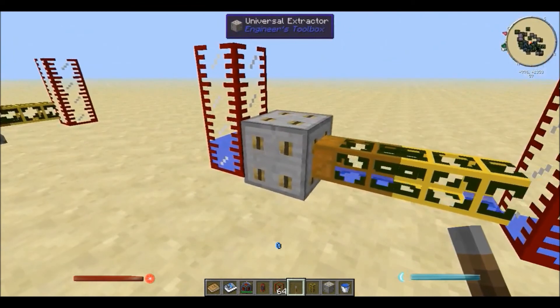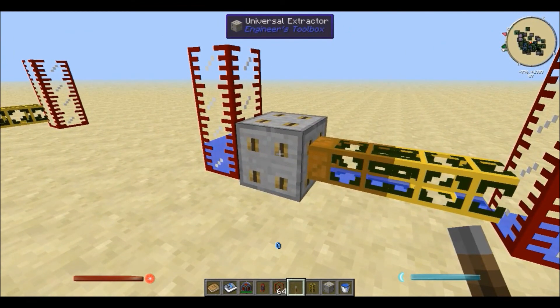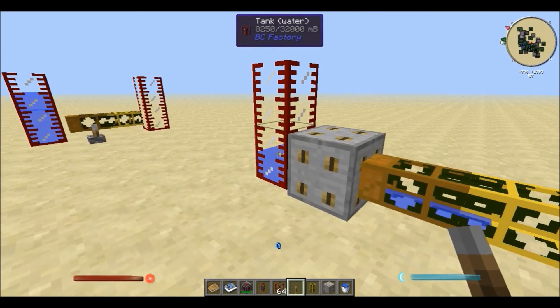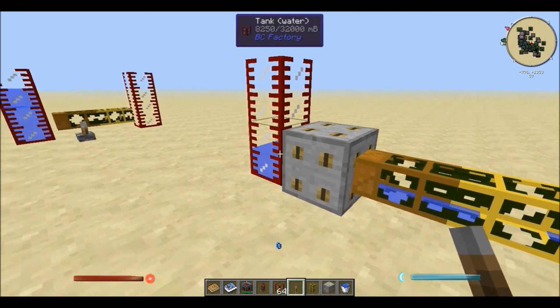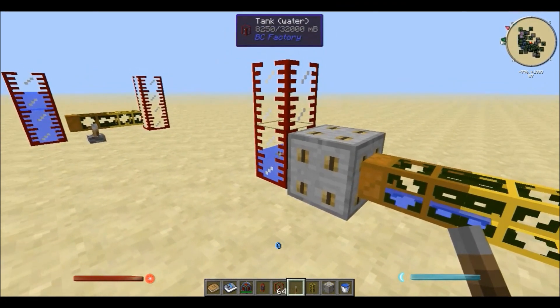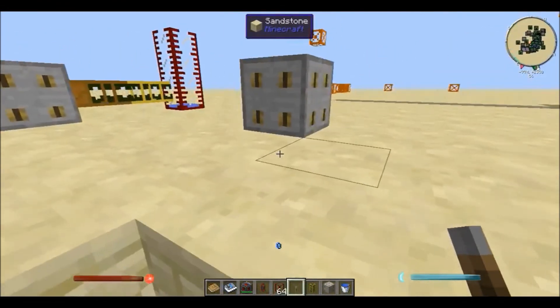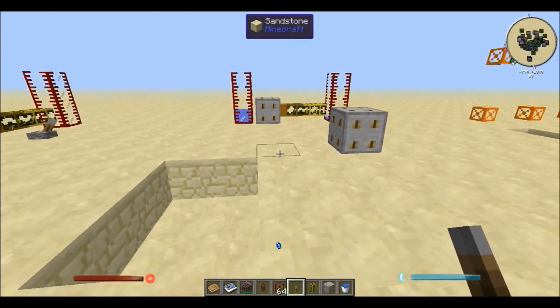You can also use it to extract energy from machines that don't usually give out fluids, like this tank here. And yeah, that is the universal extractor and the adapters from Engineer's Toolbox. Thanks for watching guys.